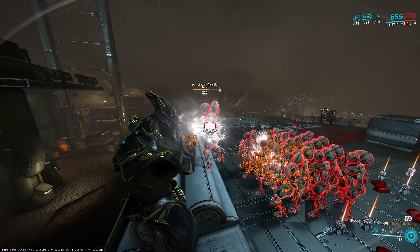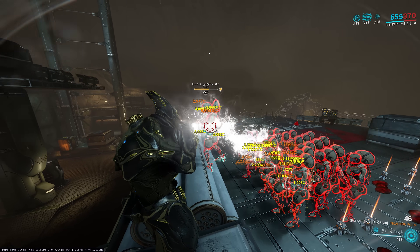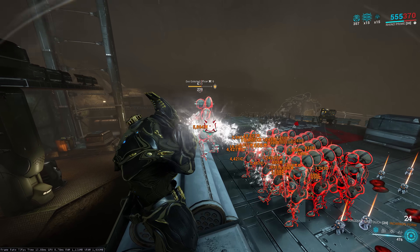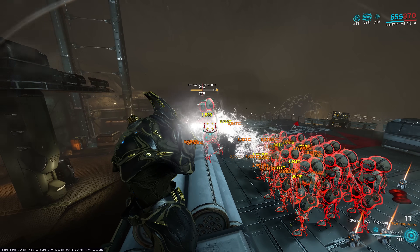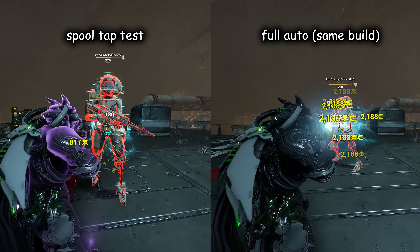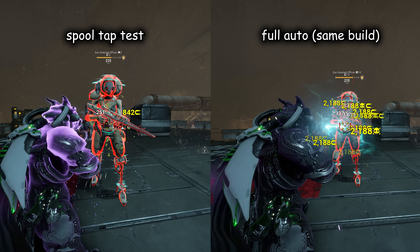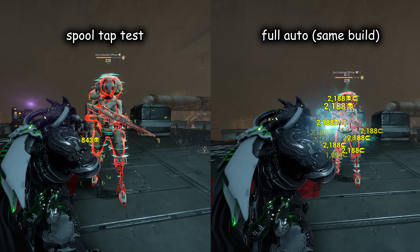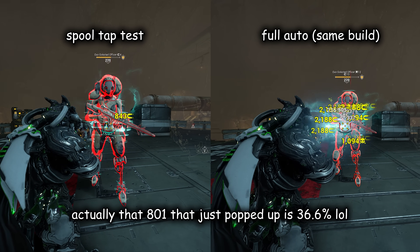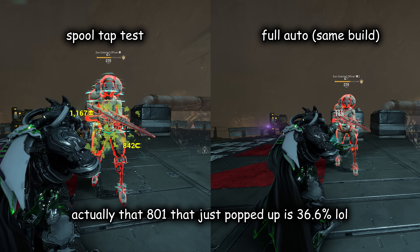I should also note that despite chain beams appearing to target an enemy's center mass, they are still capable of scoring headshots, potentially more than making up for the innate damage loss from the chain effects — though you probably shouldn't count on this. And like all beam weapons, note that the Torrid has a spool-up mechanic where it loses damage if it hasn't been firing recently. From my testing I got values as low as 38.5% of your full damage, but I'm not sure exactly what the minimum value is.